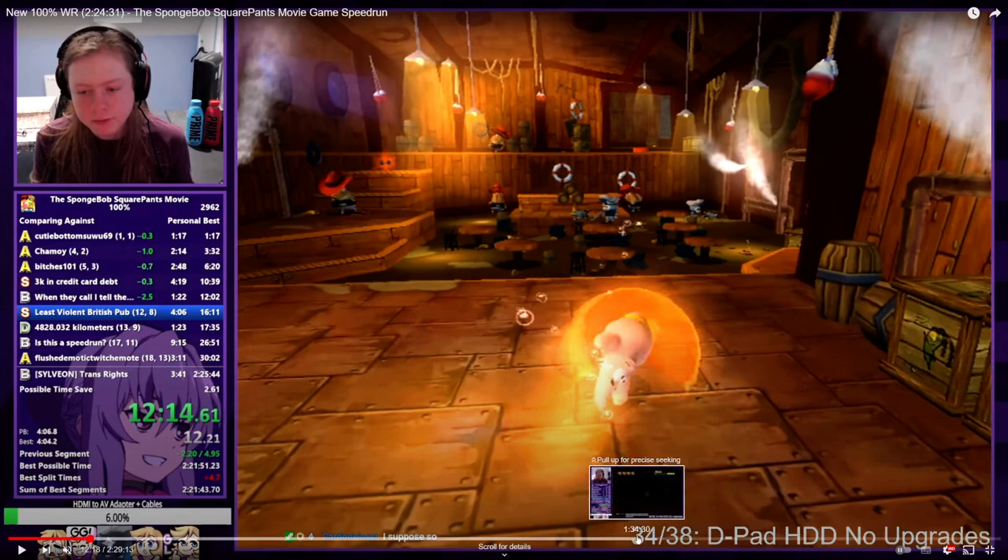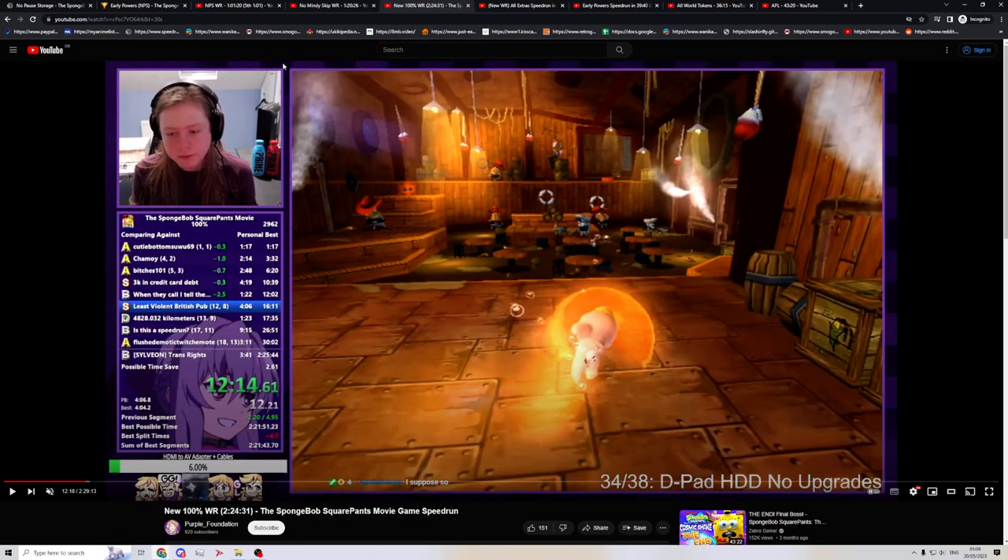Hundo benefits from it very, very little. The category that benefits from it the most is No Major Glitches. In All Tokens, it would be basically the exact same time save as No Major Glitches, except you could also do the 100% Planktopolis lag clip — so that category would save the most so far. I don't know how much it'd actually save, maybe like 30 to 32 seconds or something. It might even be less than that — I'm kind of highballing it trying to make these Cruise Boosts seem as good as possible.